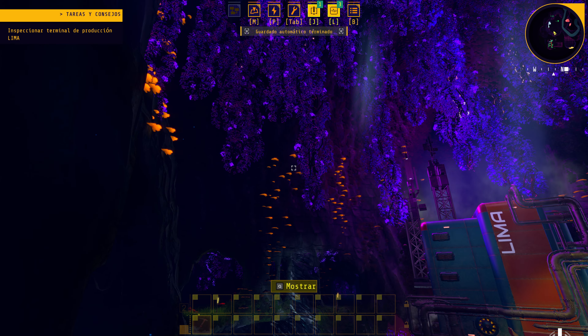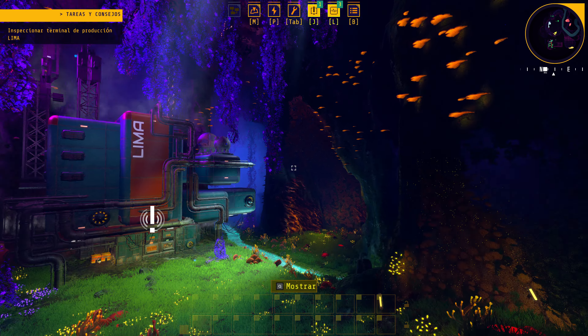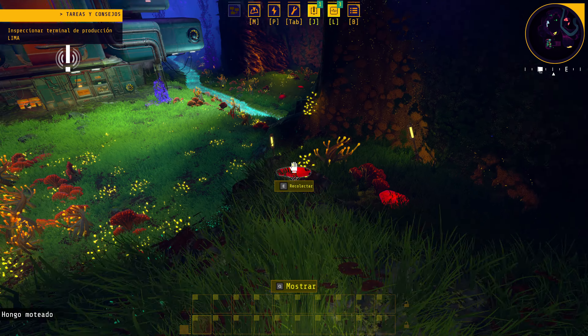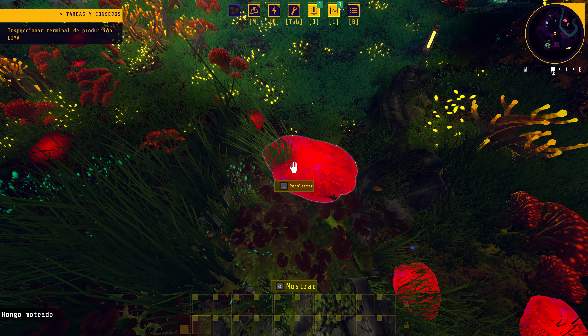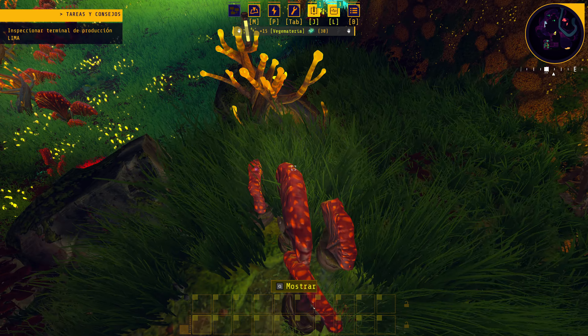La ambientación es bastante especial: aunque estamos en una cueva, hay un montón de plantas luminosas y cacharros que brillan, setas y caminos. Una gran instalación y un gran misterio como nos han dicho. Recolectamos VG materia. Nos han indicado que vayamos a un terminal, así que no nos ponemos a recolectar aún porque ni sabemos qué estamos haciendo.